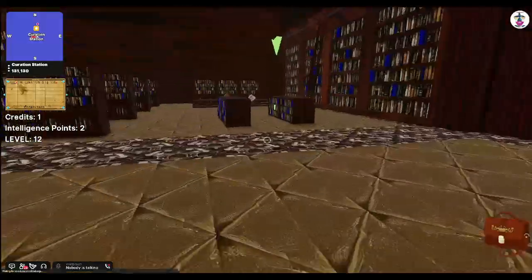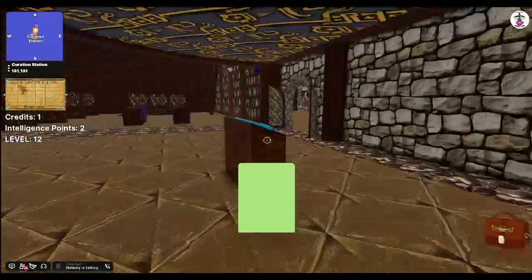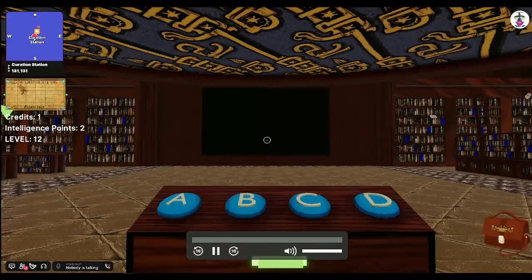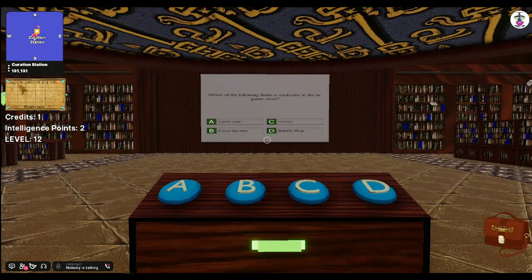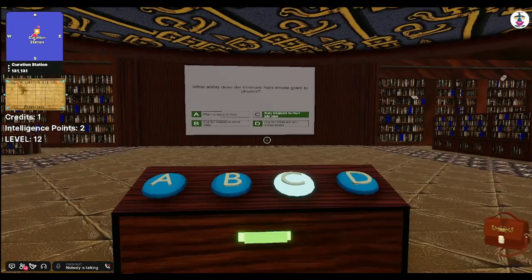Click once on the course to unlock it and then click again to start. You will see a green arrow appear in the library above the course that you've unlocked. Pick it up and bring it over to the quiz machine, inserting it into the booth and playing the video. After each video, there will be a quiz that follows.